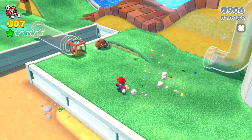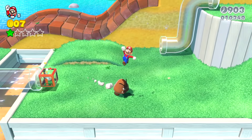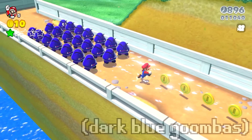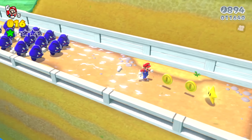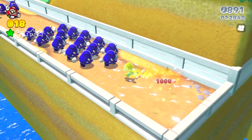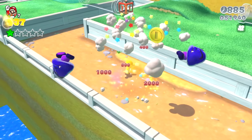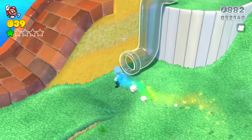There's a normal Goomba for Mario to take out, and a large blue Goomba down in the water. If you defeat the large blue Goomba, it spawns a bunch of little blue Goombas in the water. Luckily for Mario, there's a star power-up off to the side, so he can run straight through all the blue water Goombas, defeating them very easily.